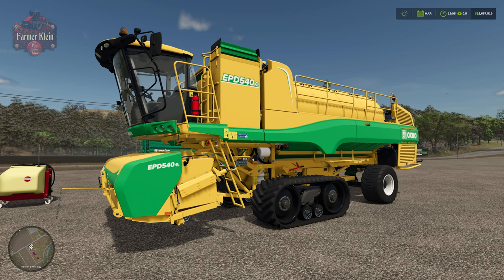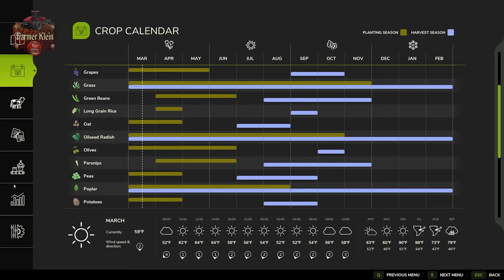Now let's take a look at our growth calendar, which backs up our infographic. March through April is going to be the planting season, while July through September is going to be the harvest season.